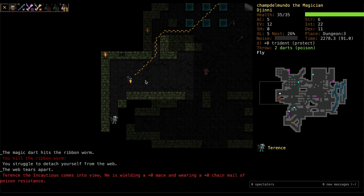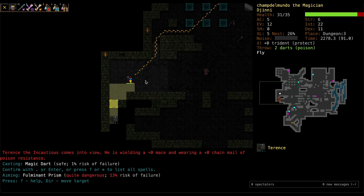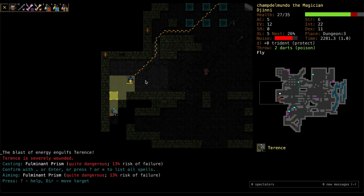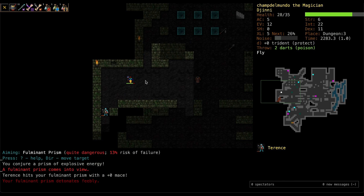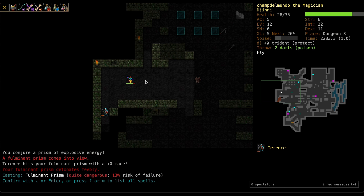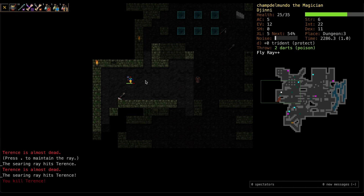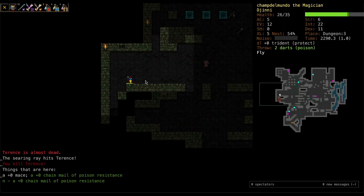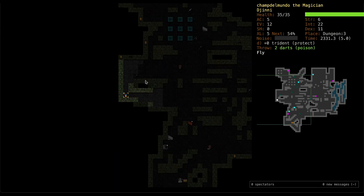Terrence — our second named enemy on D3. Going to use Prism on this dude, blow him up. Hit him really hard. I don't see why we're using Prism again but it's fun. He broke it — that's why Searing Ray is better in a 1v1. Got him — that's a lot of XP. Can't use that Chainmail, picked it up anyway. Let's go down to D4.